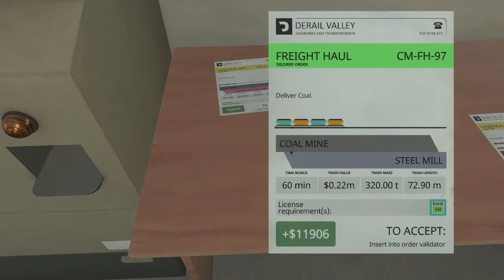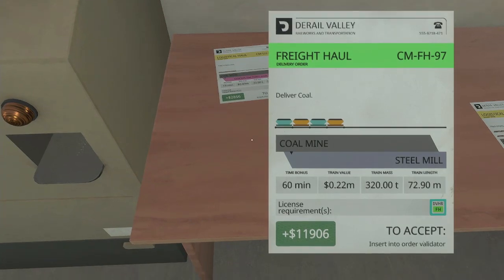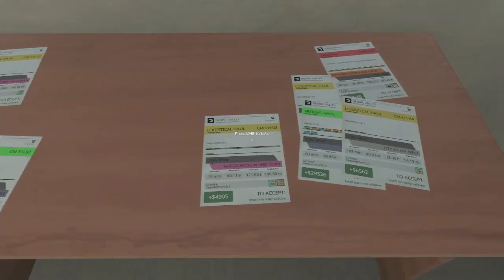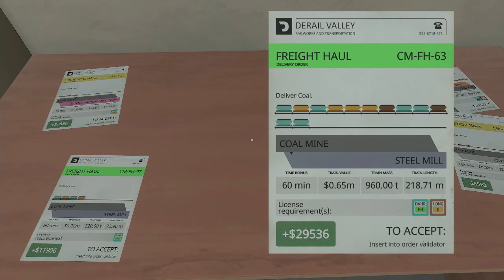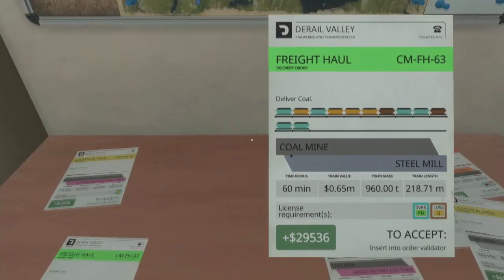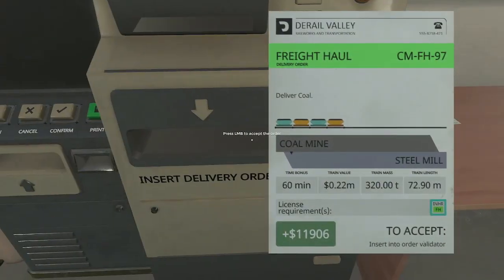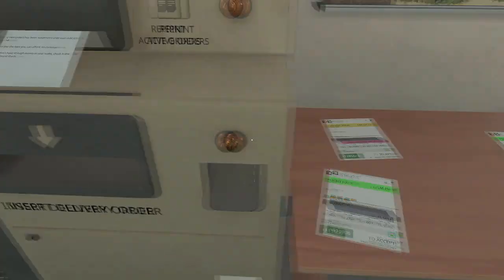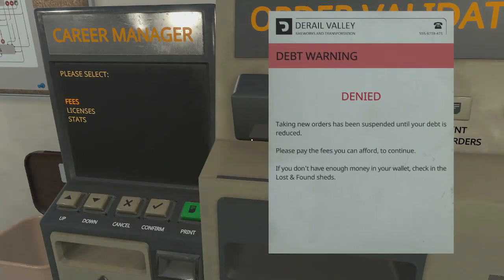We can haul four loads of coal - 320 tons - to the steel mill. Not a lot of money for hauling that much weight. And then there's this one - no way are we hauling 960 tons. All right, I guess we'll try this one down to the steel mill. Oh - I haven't done maintenance on the... you're going to spend until your debt is reduced. What debt?